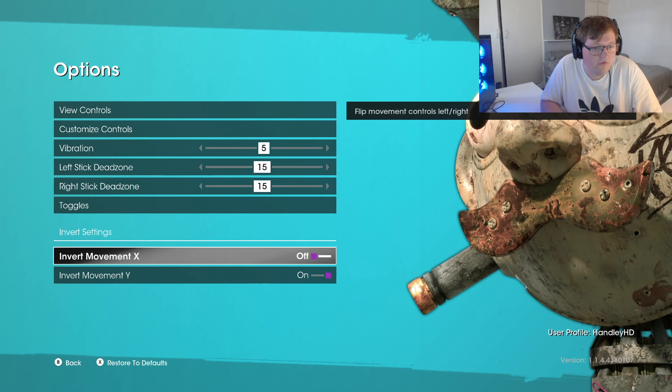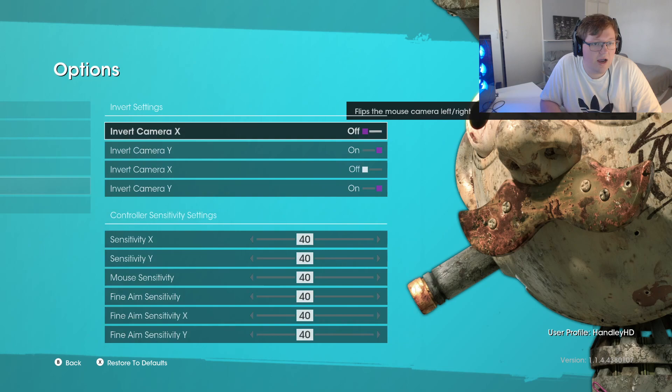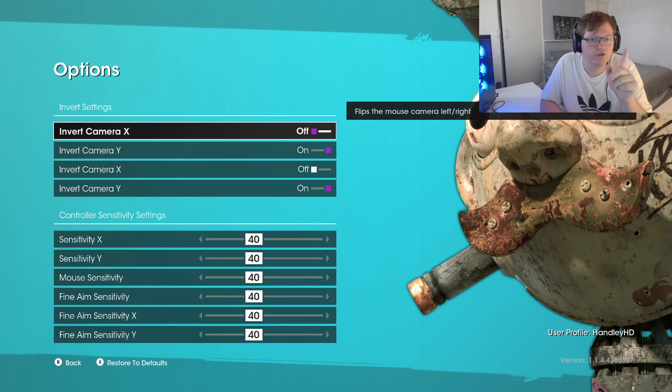You want to change your Invert Movement X to off, and Invert Movement Y needs to be on. You also need to go down to Camera in your Options, and these are the settings you need: X off, Y on.